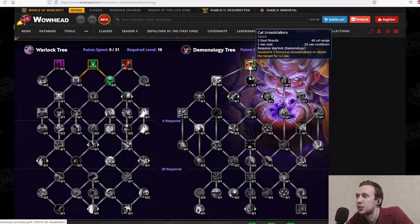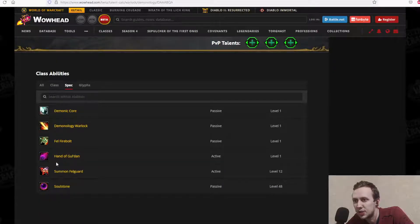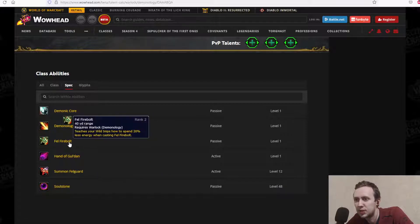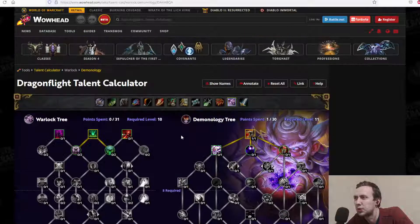Starting with Call Dreadstalkers: summon 2 ferocious Dreadstalkers to attack the target for 12 seconds, with a 20-second cooldown, 2-second cast time, and 2 soul shards cost. Our baseline skills include Hand of Gul'dan, Summon Felguard, Soulstone, Felfire Bolt, our Mastery, and Demonic Core.